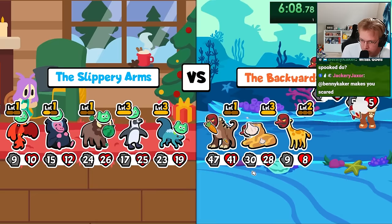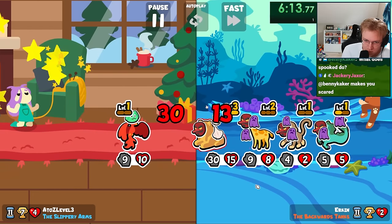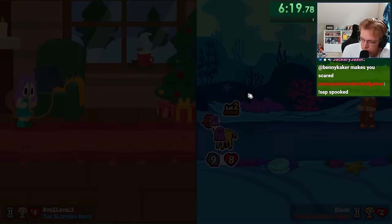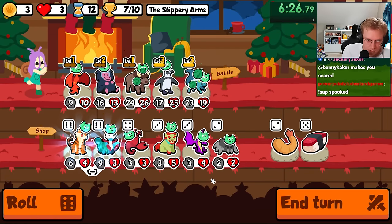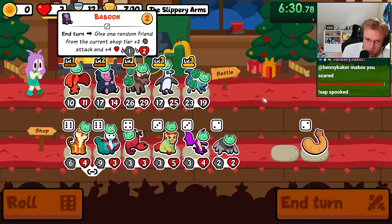What does spook do? It's kind of like weakness, but worse — makes them take one extra damage, not one less. Well, that's close.